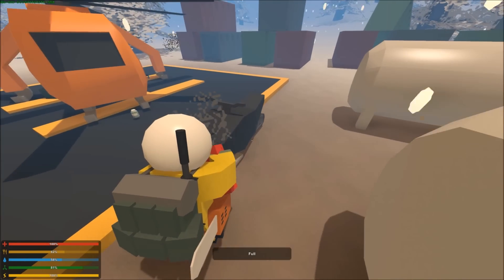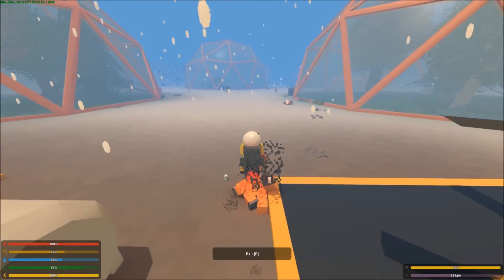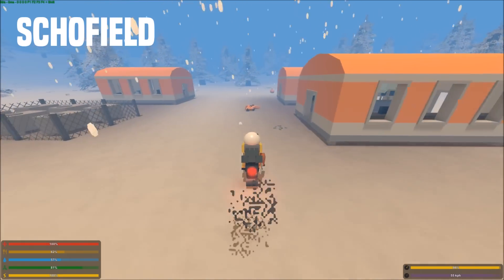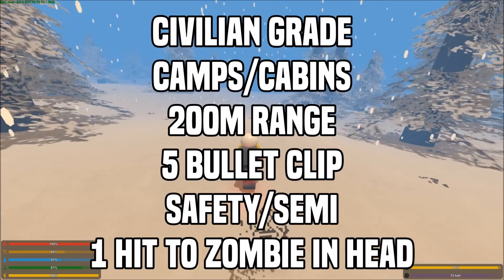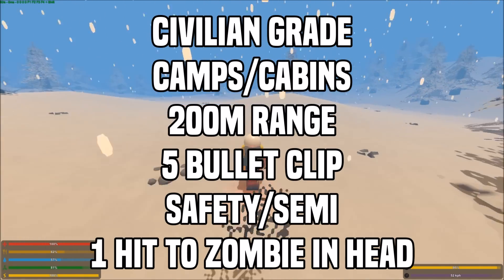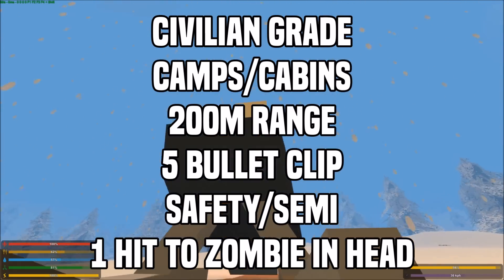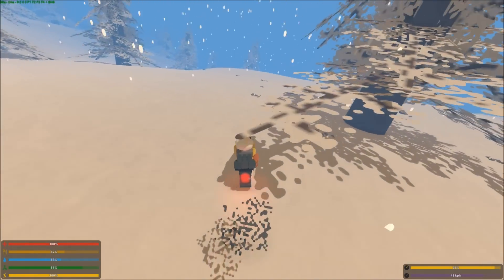Believe it or not, there are only 3 more guns on this map, and they're all rifles. Rifles are like sniper rifles, but not as powerful, and they're pretty common. The first rifle is the Schofield, which is a fairly common rifle that can be found at camps and cabins. It is a civilian-grade rifle, so it takes civilian ammo. It has a range of 200 meters — pretty crazy for such an underpowered gun — and 2 modes: safety and semi. It's a 1-hit to the head, a 2-hit to the torso, and a 3-hit to the arms and legs for a zombie.